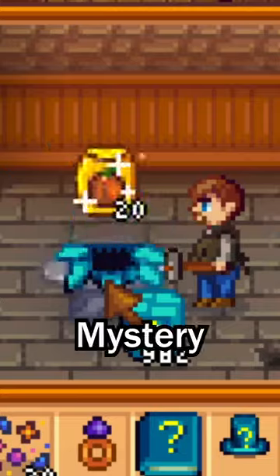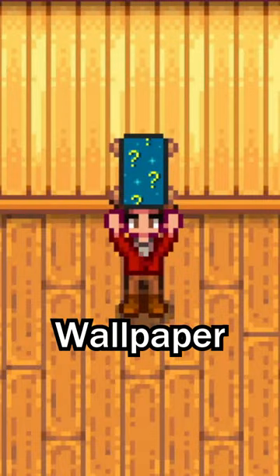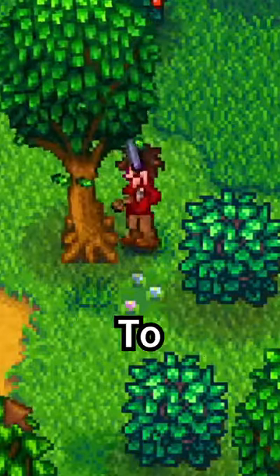You can get a lot of items from these mystery boxes, but some notable items are this new wallpaper, which has a bunch of question marks on it, this mystery shirt, this mystery hat, and the book of mysteries.